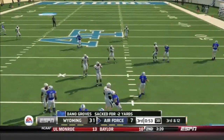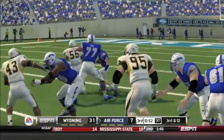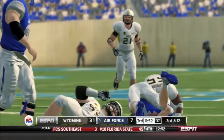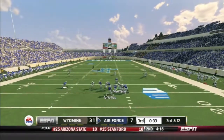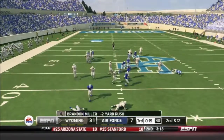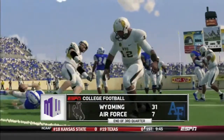Second and ten — Groves in the game now as Pearson appears to be injured. Sacked on the play by Mertens, bringing up third and twelve. Groves rolls left and just barely misses the interception. Hala Api Api, you've got to make that. That brings up first and ten — Brandon Miller hits the backfield for a two-yard gain. That's it for the third quarter — 31-7, Wyoming.